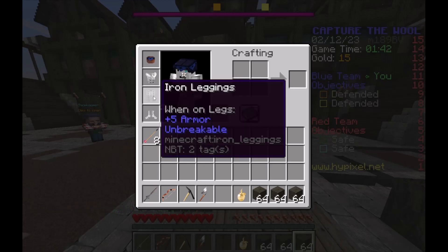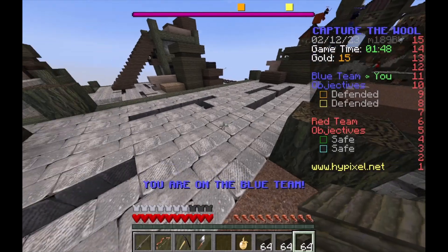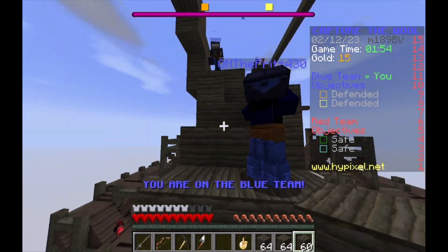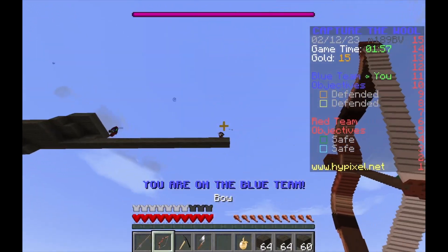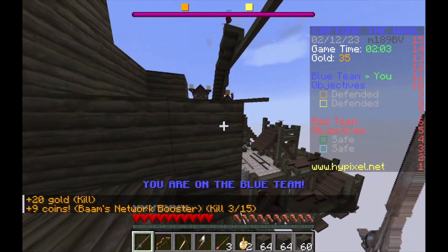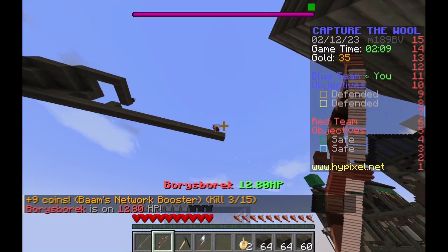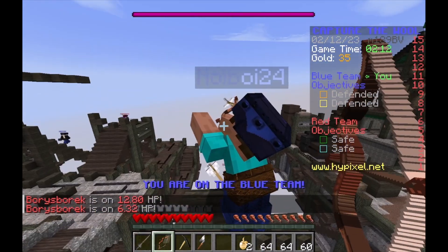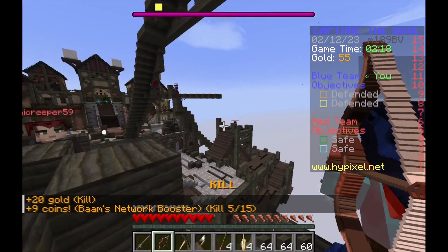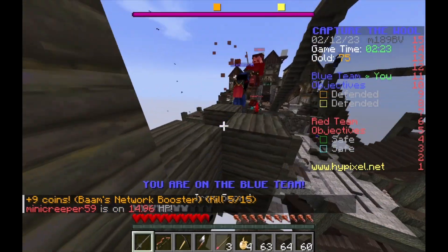Oh, they just put leggings on — that's kind of cool, the armor texture is kind of interesting. We're going to send them down there and then go over here and shoot them — we'll probably get an assist right there.